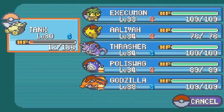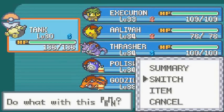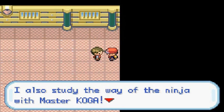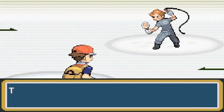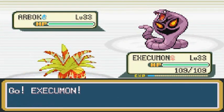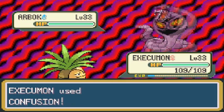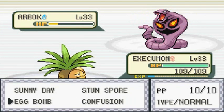A Hyper Potion should do it for Tank right here. Time to take on another trainer — this one looks like it has different types of Pokemon, so let's switch out to Exeggutor. Tamer Edgar wants to battle and he's coming out with his Arbok. Technically it does intimidate me, but you know what I mean. Let's go with Confusion — that Glare attack was going to get me but here we go.